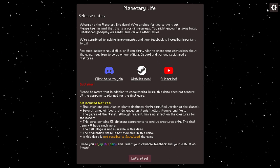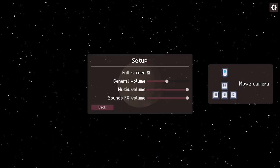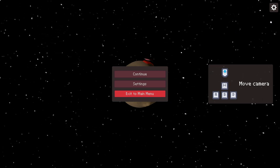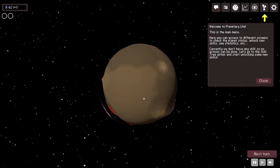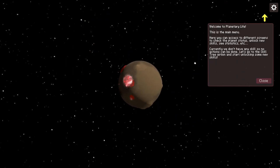Надеюсь, что нам понравится эта демка. Заглянем в настройки — их не так уж много. Вот наша планета, можем менять зум. Добро пожаловать в Planetary Life — это главное меню. Здесь мы можем получить доступ к различным экранам, чтобы проверить статус планеты, разблокировать новые навыки, посмотреть характеристики и так далее. Но сейчас у нас нет никаких навыков, и поэтому ничего не можем сделать.